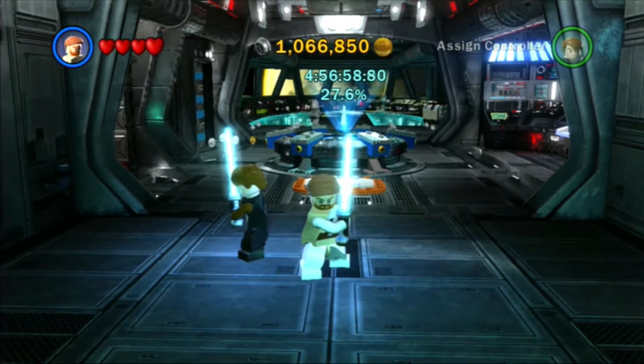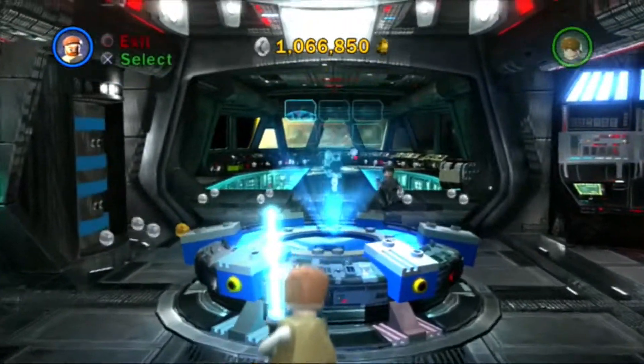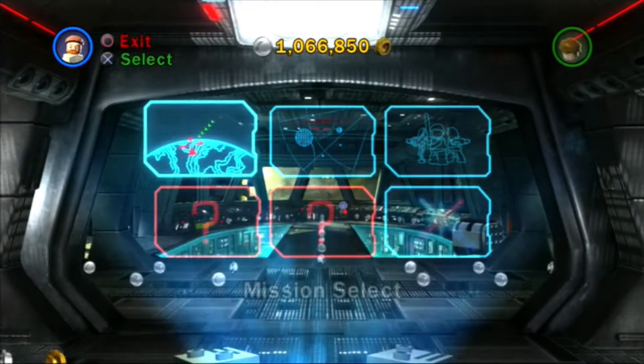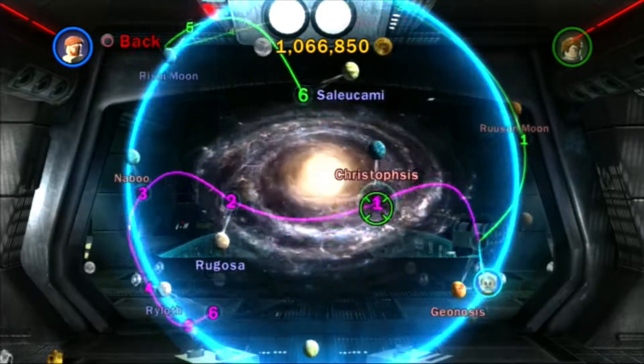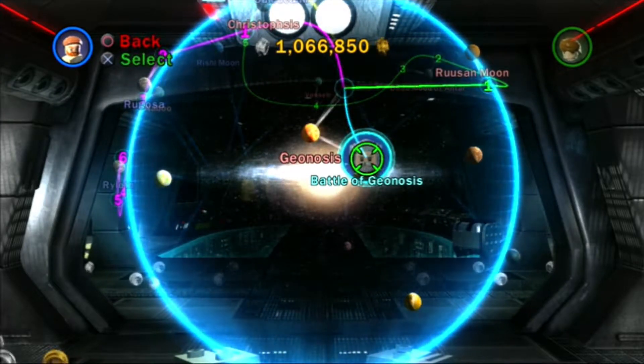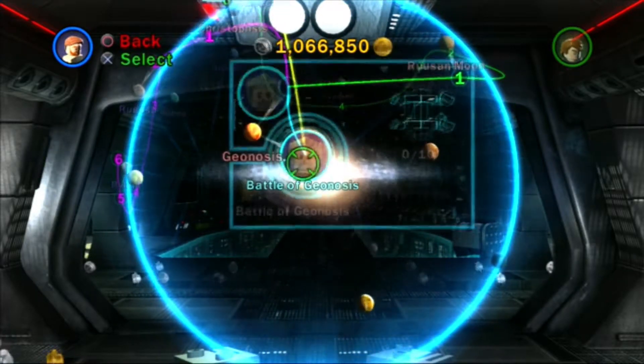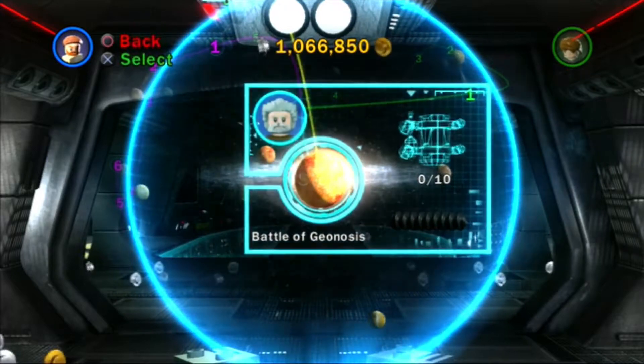Hello there, everyone, and welcome back to another episode of LEGO Star Wars 3. In the last episode, we finished up Grievous' campaign, and in this episode we're gonna go and begin Dooku's campaign, which is the last one of the game — or the first one, depending on how you do things. So let's go to the Battle of Geonosis.